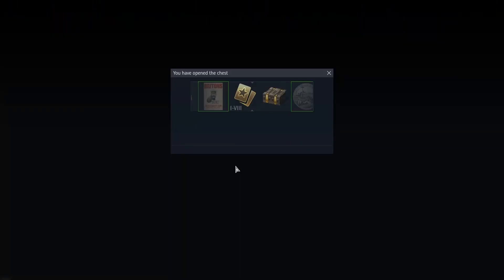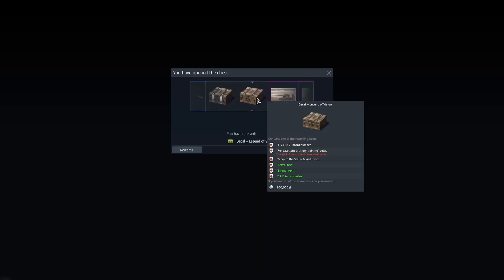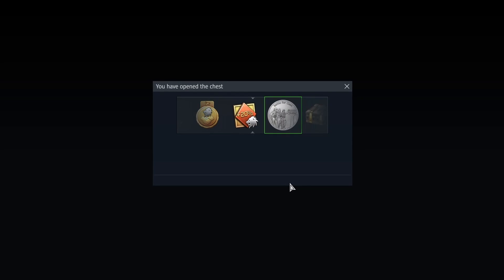Yes, I want to open it. 15,000 - fine. Those would be nice. Universal backup can be used. 25,000 silver lions. 25,000 silver lions. More silver lions. What is this one? Oh, a decal - Legend of Victory. Okay, something different. 25,000 silver lions.